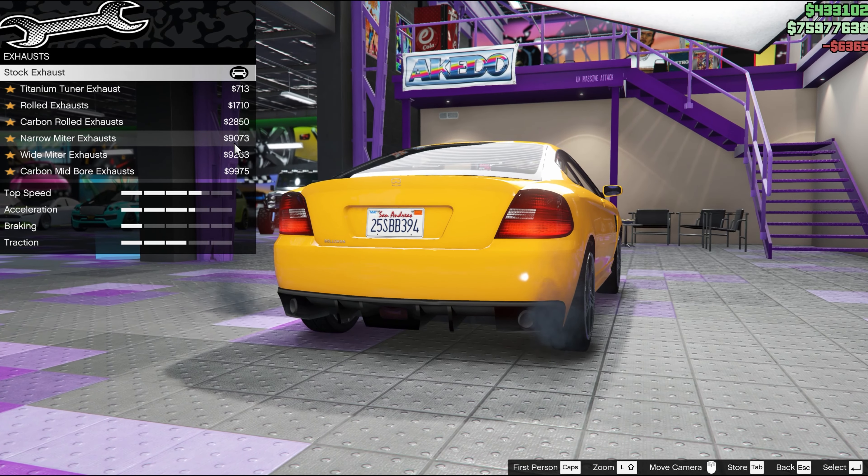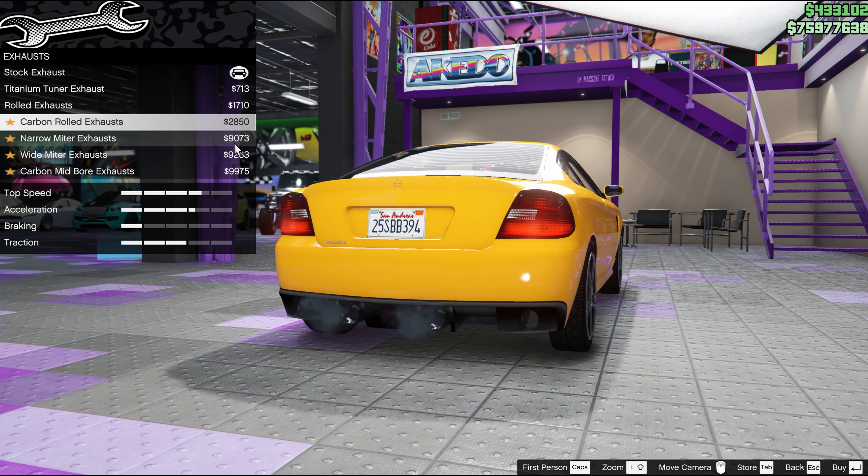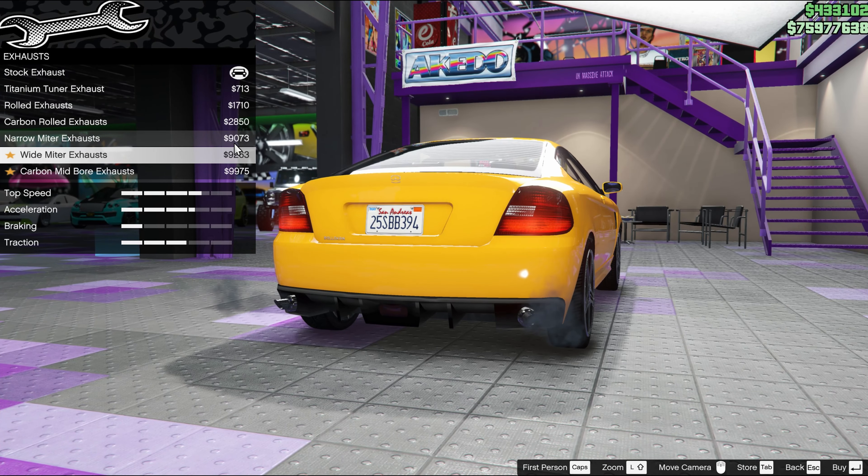I'll show you all the exhaust options here. When I looked at pictures of the real car the exhausts don't come out from the center, they do come out from the back corners, so that does limit what you pick. So I picked one of the sporty ones coming out of the corners here, these wide mitre exhausts.